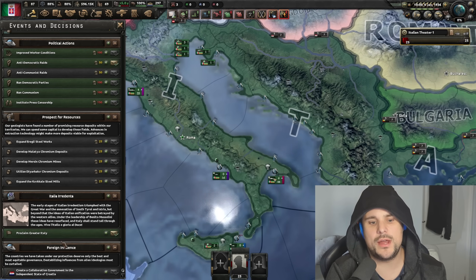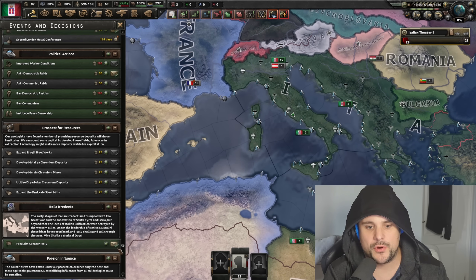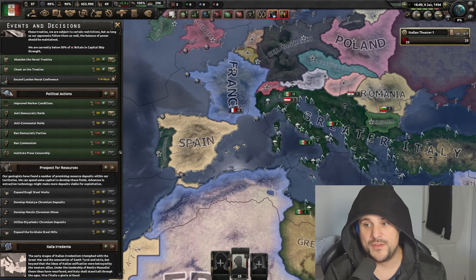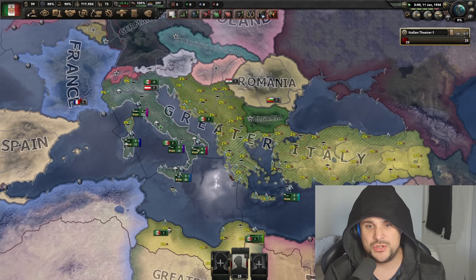Now you can proclaim Greater Italy, which is practically full control of the Mediterranean, apart from North Africa and Spain. You're controlling all the lands that you require to form this. The names will change, you'll gain extra victory points that will become Italian. You'll gain 15% organization for your entire army permanently, which is massive. War support plus 10%, which is okay. And compliance gains 0.05%, and you've now become Greater Italy. This is actually a really good achievable too, because you are really girthy and you have the massive potential to grow with this.